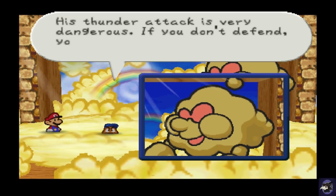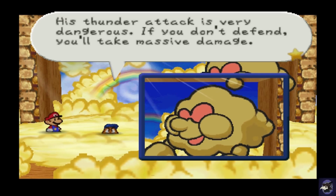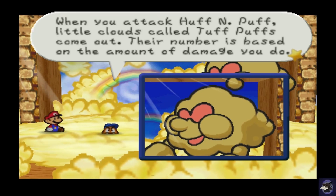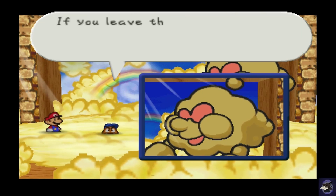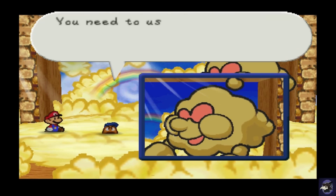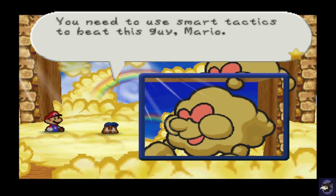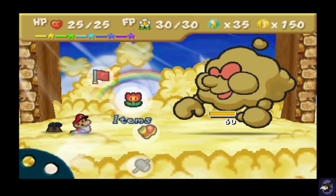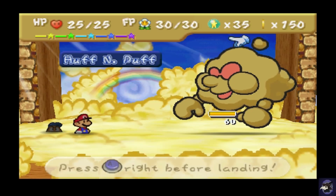Max HP of 60, attack power of 5, so he's actually pretty beefy — since this is one of the more end-game bosses. His under-attack is very dangerous; if you don't defend, you'll take massive damage. I believe this is either 7 or 8, maybe even 9. When you attack Huff N' Puff, the little Tuff Puffs come out. Their number is based on the amount of damage that you do. If you leave the Tuff Puffs, Huff N' Puff will swallow them and restore his HP. This is what gave me trouble when I was a kid — this particular mechanic. You need smart tactics, because when I was little it was just big numbers.